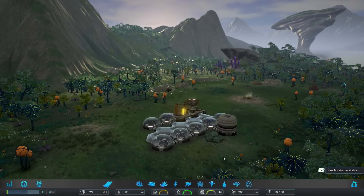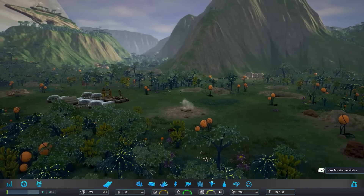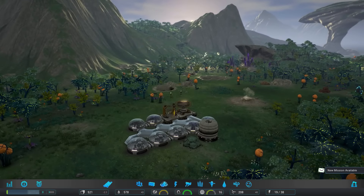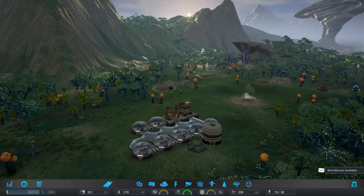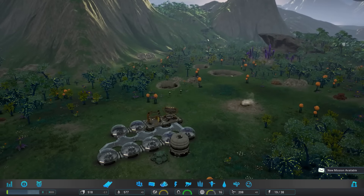Alrighty, so the game runs. I have everything maxed out, running at a steady 60 FPS. I'm not sure if it'll ding me once we're further into the game with more stuff built on screen, but right now it's running at a perfect 60. It's on the Unreal 4 engine, so the game is actually quite pretty indeed.